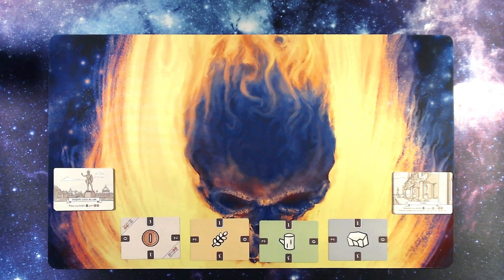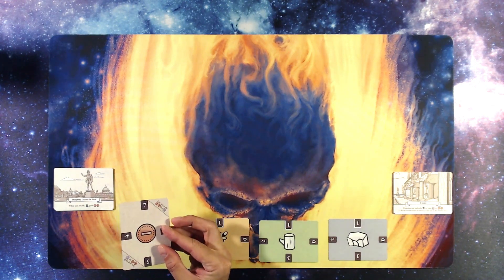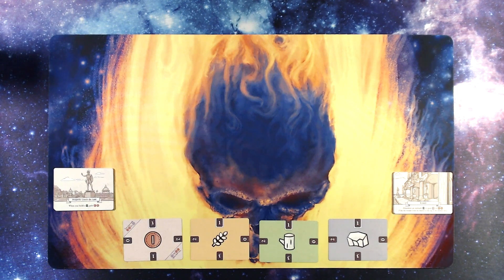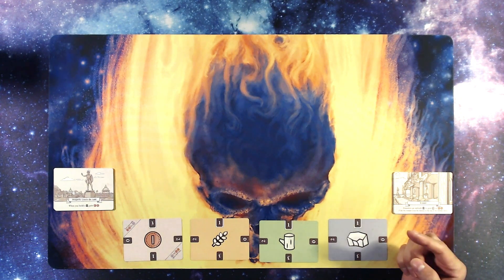I already have it laid out here. As with most button-shy games, setup is easy because they're all 18-card wallet games. First, you set out the four resources: money, wheat, wood, and stone. The starting number is surrounded by a little white barrier — money is three, wheat is one, wood is one, and stone is one. They can each go up to seven; if you ever exceed seven you stop at seven. Then with the leftover cards you have the district cards and wonder cards — seven each — shuffled into two separate piles.